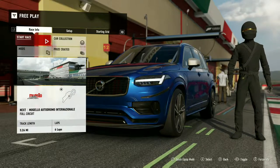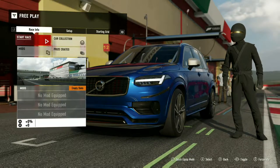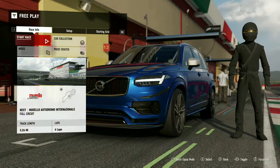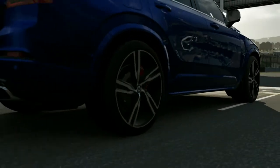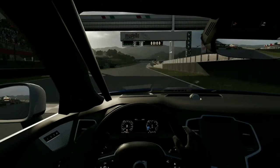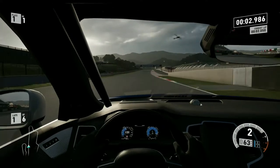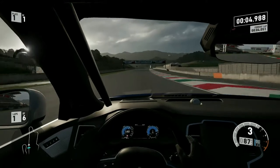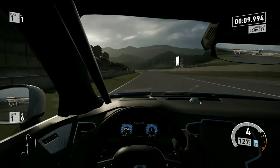Here we are at the Mijello Fultzaker. We have five laps to push this XC90 to its absolute maximum limit. This will probably be facing off against the likes of the Durango and cars around there. Very, very short first gear — here we go. We're accelerating massively quickly.